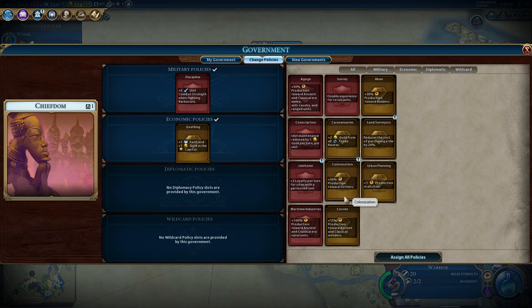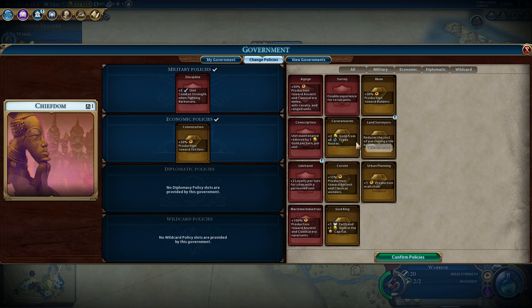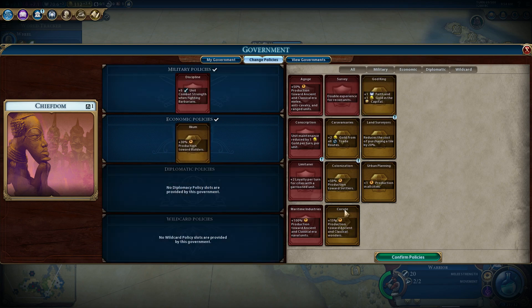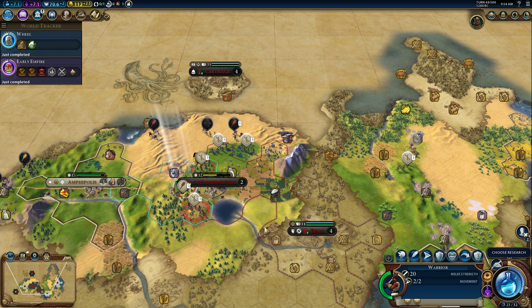We're going to get the policy sorted here. We're going to make a handful of settlers here and then we'll do a few builders first. I have to put a break in here — thanks for watching. I'll see you all next time.